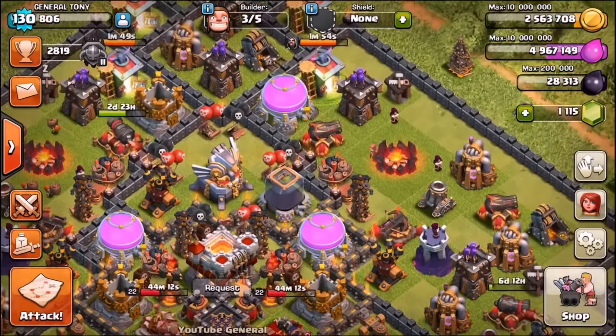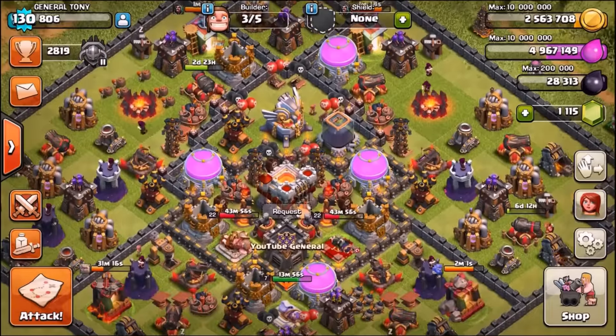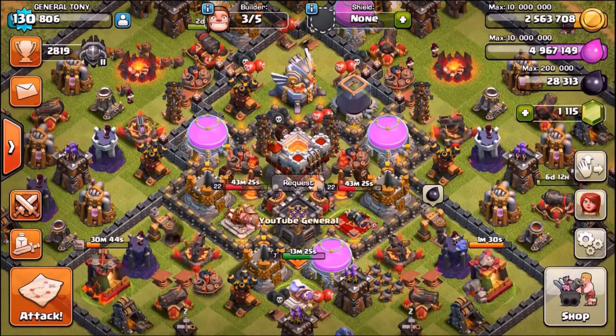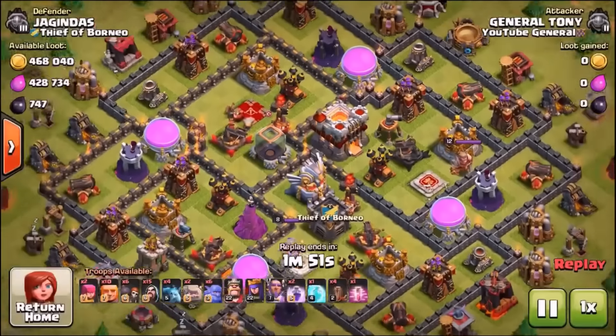Have you guys been using the bowler yet? As I said in a previous video, I think it should be available at Town Hall 8, but Supercell made it available at Town Hall 10, which in my opinion was the wrong move. Let me know — what do you use the bowler for, if anything? So this is the most recent attack we just did.